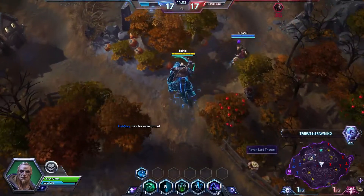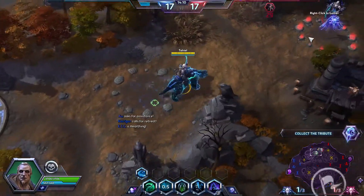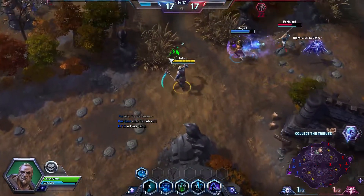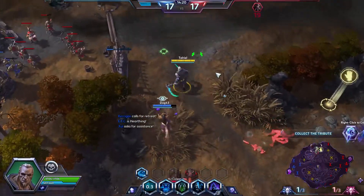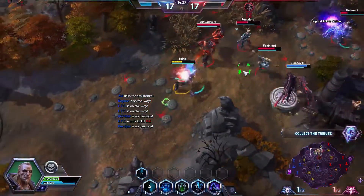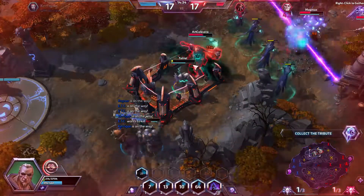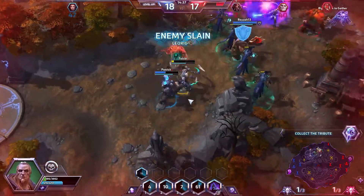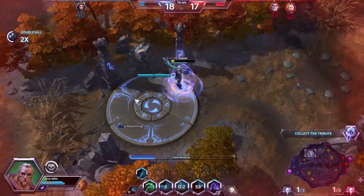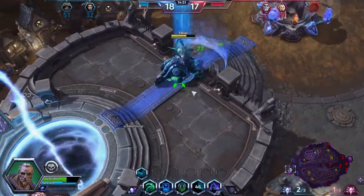Let's go over to Li Ming and support her. I have a feeling if we just run in we're going to die, but we kind of have to do something here. Slowing Nova there — oh nope, going to die again. Actually got away — thank god. Let's back out because we don't want to give the team another kill. And yeah — are we going to get this? Okay, we're good.